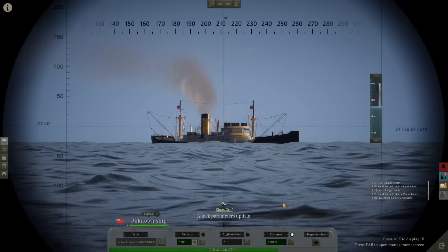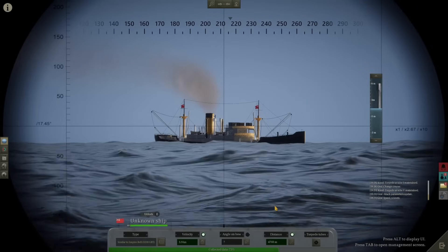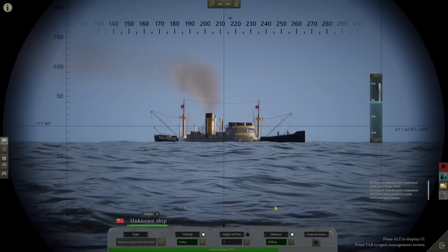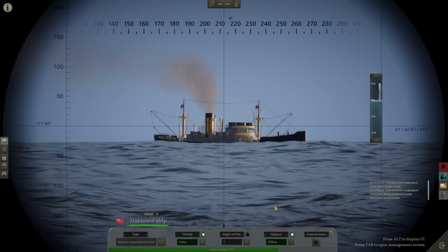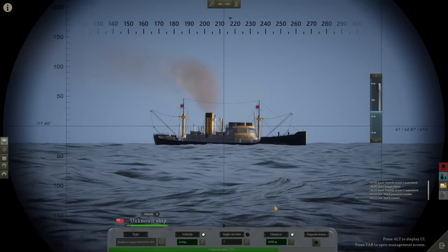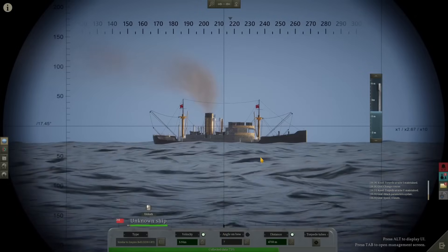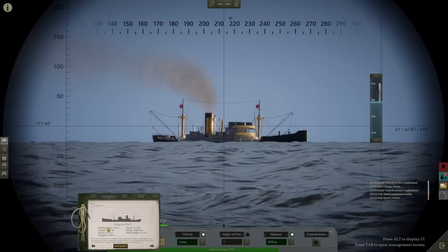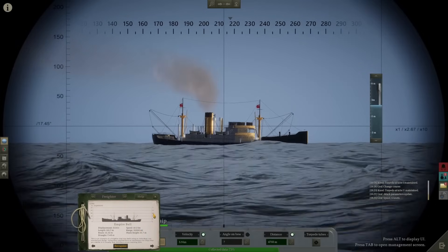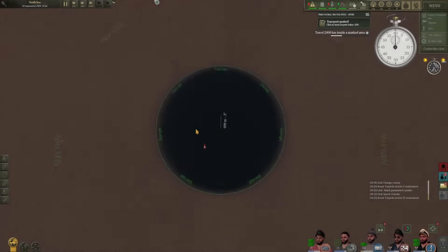To determine speed with the fixed wire method, start the clock when the bow of the target crosses the line — don't move the periscope at all — then stop the clock when the stern crosses the line. That gives us a velocity of 5.9 knots. You might not always have time for this, so you can also guesstimate velocity by eye, or use knowledge of what speeds that ship type typically makes. Most lone merchantmen are going around six to eight knots, and the identification book tells you the ship's maximum speed.